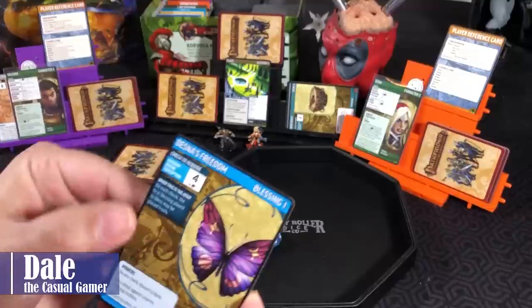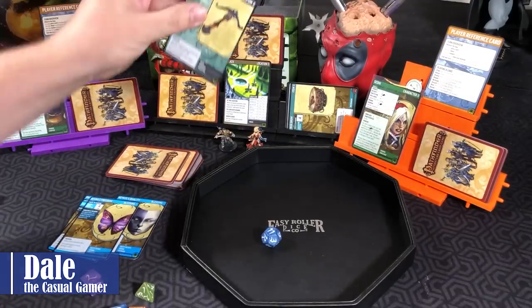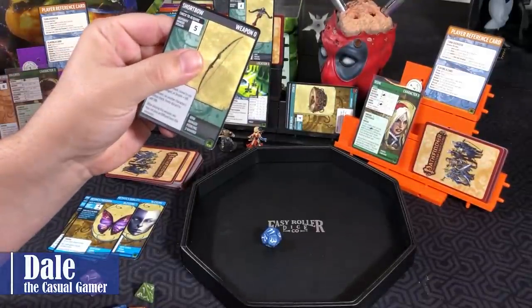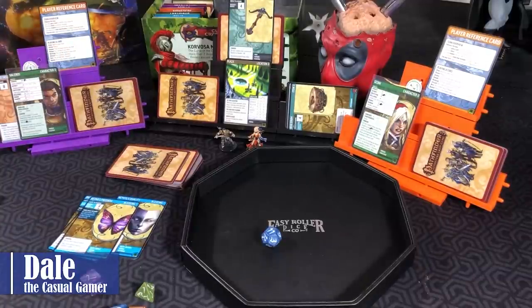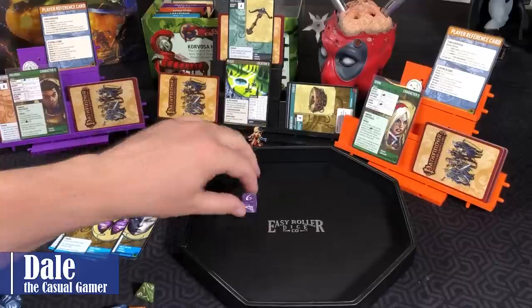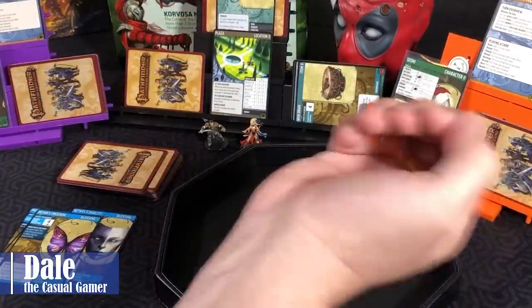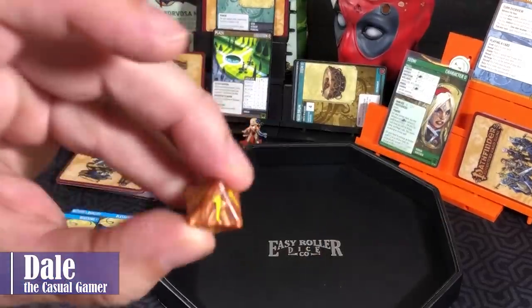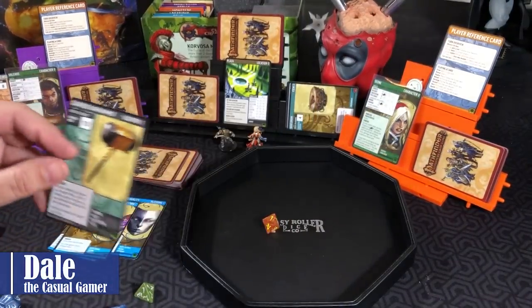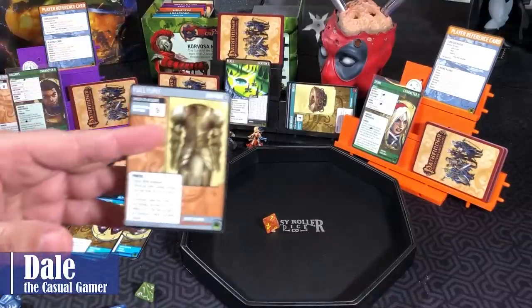Onto Valeros' turn — the first Blessing played to Bless may be played freely. We find a Light Crossbow or a Short Bow, so we'll go after the Crossbow. For the Charisma check, D6 plus two — we made it. Our Ranged Dexterity is a D8 plus one, looking for a 3 — got a 1. We failed to acquire that one. At end of turn we discard our Glorious Warhammer and draw up, finding some Full Plate. For Sione's turn, the Blessing lets you discard a card to reroll a 1 or 2.